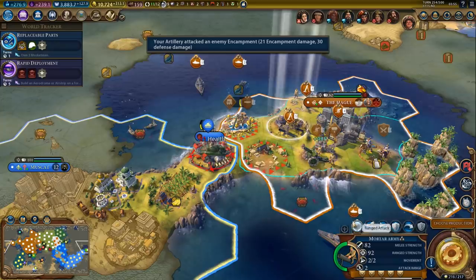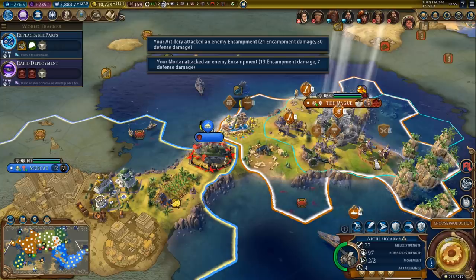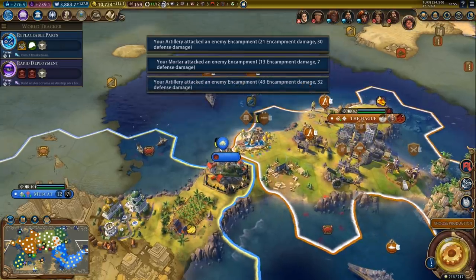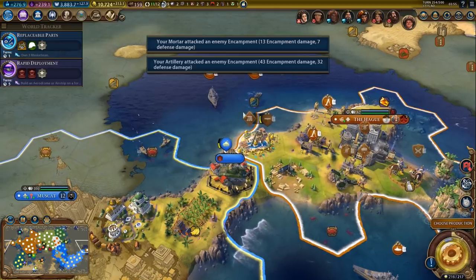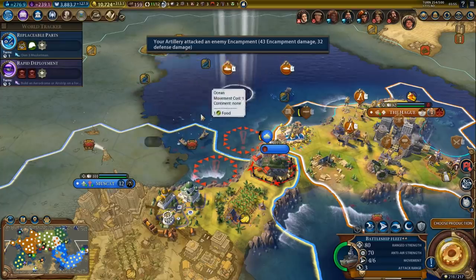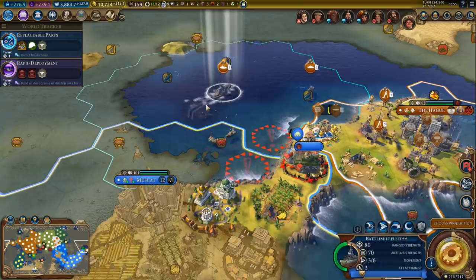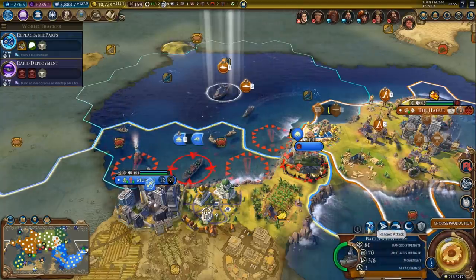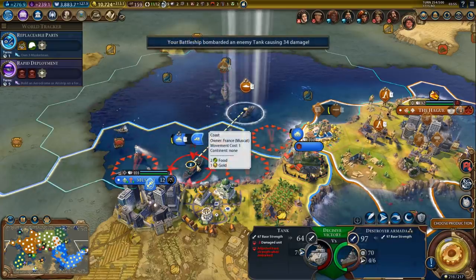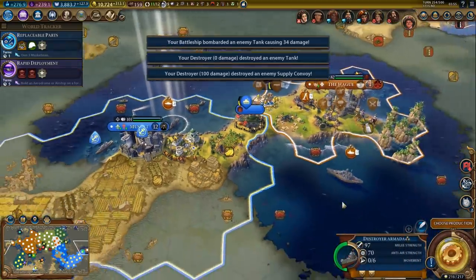We just need to pillage this. So that's as much damage as I can do - can't do any more. Now I need the tank to leave the district, basically. We could start attacking the city. Hi, where do you think you're going? A tank army - would be a shame if something happened to it. Let's finish it off with the destroyer. And there it goes, nice.